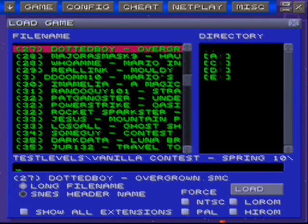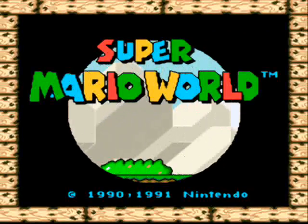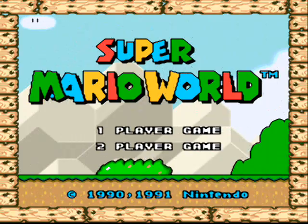Hey there everyone, this is Alcat playing some Vanilla Contest 2010 once again. Lots of multiples of everything in this thing — I didn't think this would feel so tiresome over time. Whatever, we got 332, so let's go ahead and start with this one. It's Rocket Sparkster — 32 plays, 36.83 points out of 50. It starts off all regular-like.